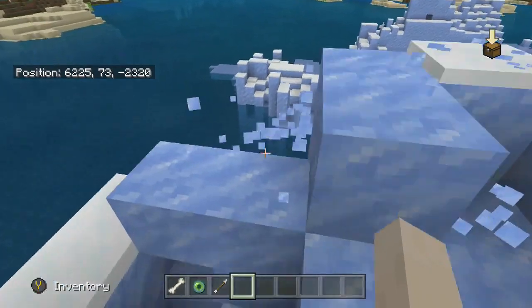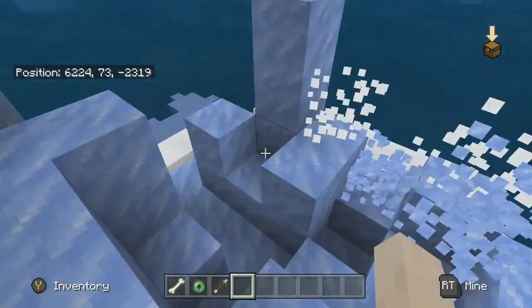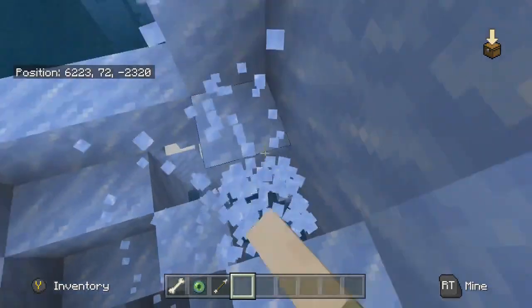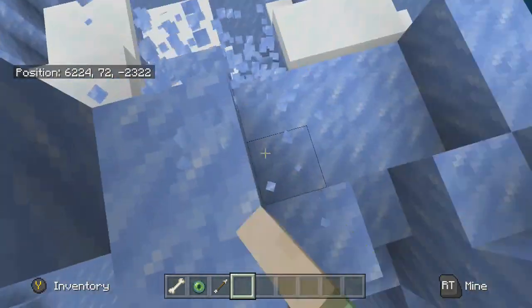Right now we are in the middle of the snow biome, next to the island, next to the jungle. It doesn't exactly make much sense how it works. But if you break into the water, it freezes back — that's pretty cool. I like that. It's pretty dynamic.